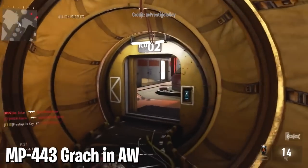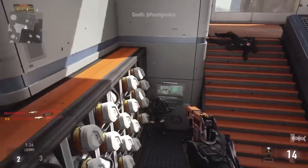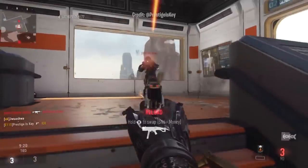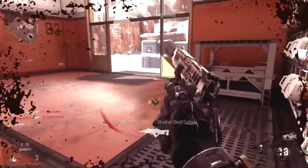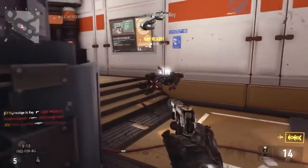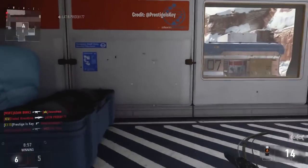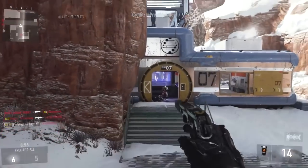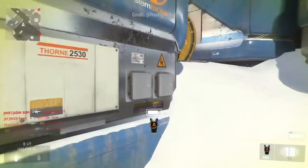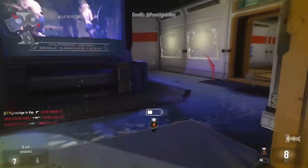At number three, the MP443 Grach in Advanced Warfare — the pistol nobody used. It was your standard handgun, pretty much copy-pasted from COD Ghosts but less functional. It usually took 3–4 shots to kill but fired in a 2-round burst. The burst delay brought the fire rate down to 480 rounds per minute, which is slow. A gun needing 3–4 shots to kill, firing in 2-round bursts with a super long delay — why would you use it in any game, let alone Advanced Warfare? I heard there was eventually a patch, but I remember that it sucked.